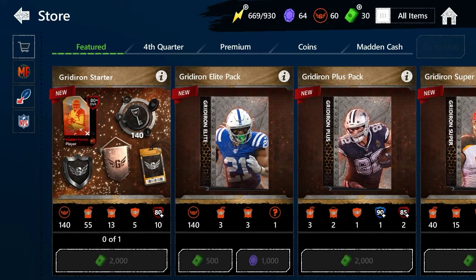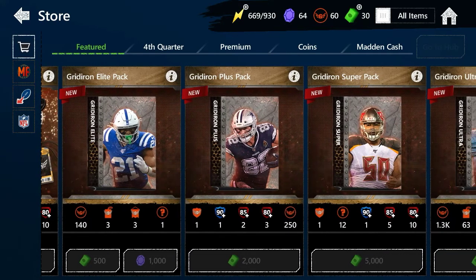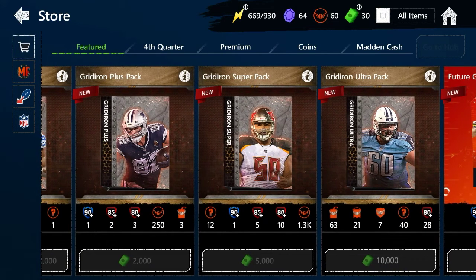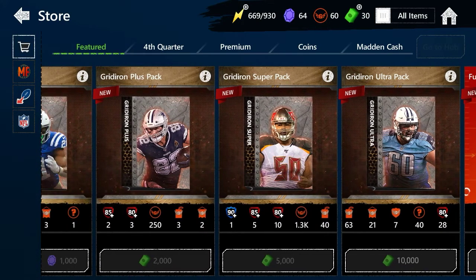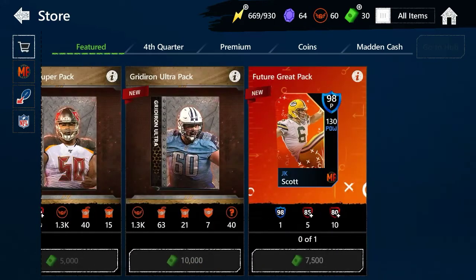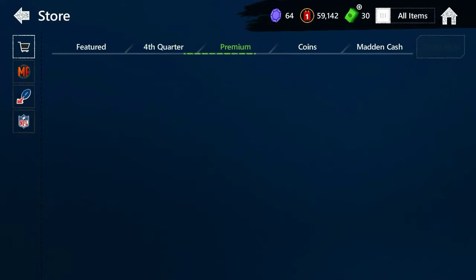I already played this a little bit and did some of the live events. In the story, you need to pay 2,000 Madden Cash for the Gridiron starter. Then you have the elite pack which is either 1,000 gems or 500 Madden Cash, so if you saved your Madden Cash you'll be able to open one of those packs.